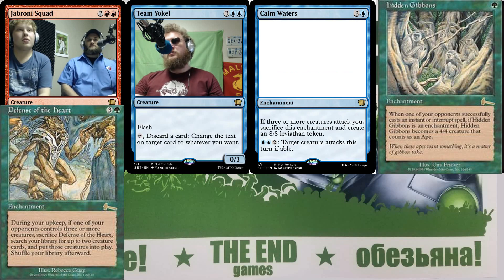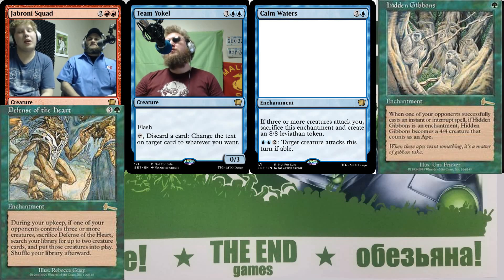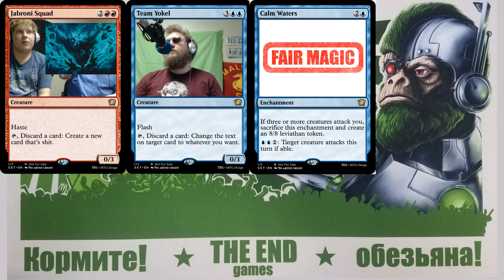Pushing it a little further, it also has an activated ability: two blue and two — target creature attacks this turn if able. That might be too good though. If it's two blue and two it would be twelve mana total to get an eight-eight attacking token, which actually isn't that great. It's still pretty fair — it slows down the early beats, and if they have a way to bounce a token you're fine.